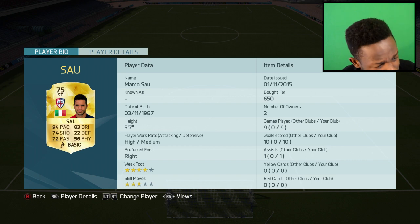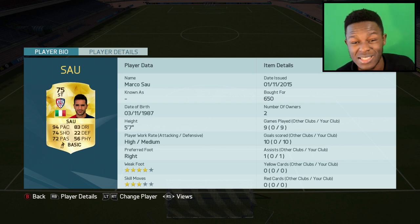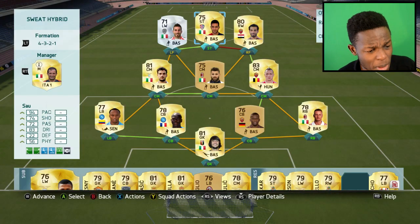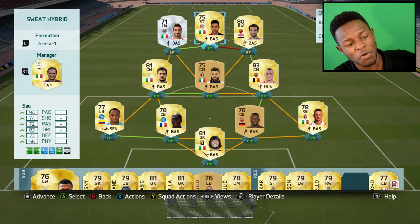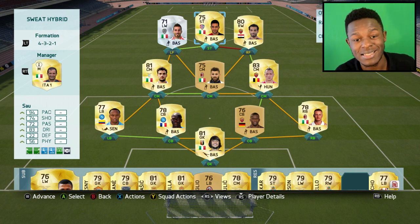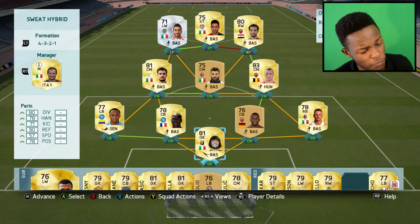If you didn't watch my Italian squad builder, this guy was in it and I'm pretty sure he got a hat trick in that game. This is the team I'm using him in. I've had to link him with a silver player so he could fit perfectly into the team, mainly because he plays in Serie B instead of Serie A, so he doesn't get any strong links to Serie A players. Nevertheless, this is the squad using the 4-3-2-1 formation.